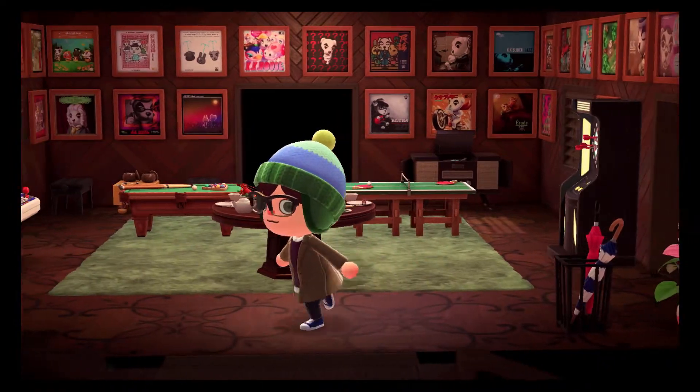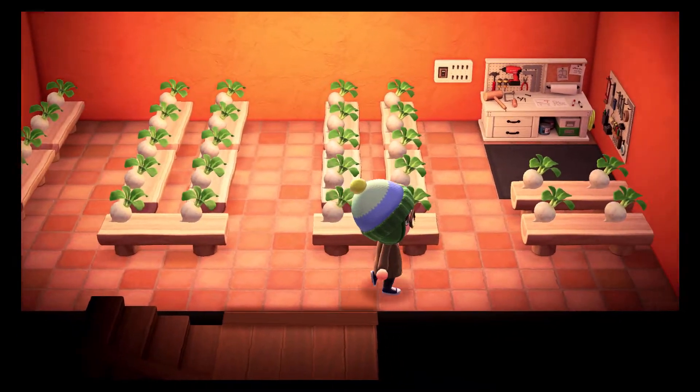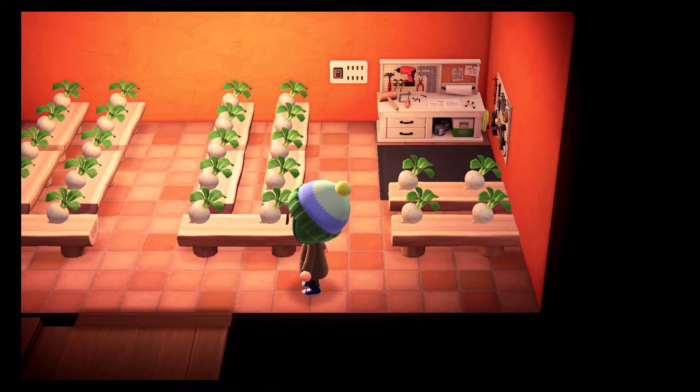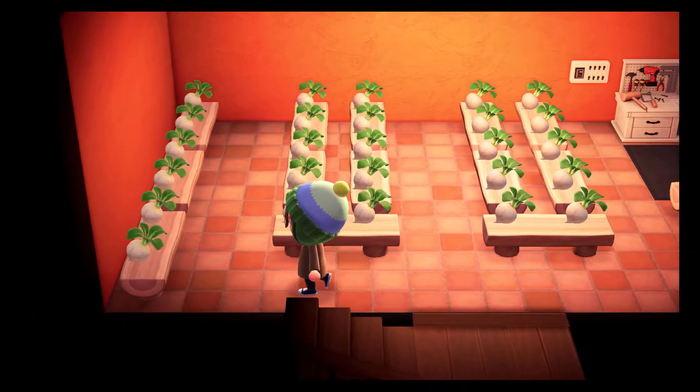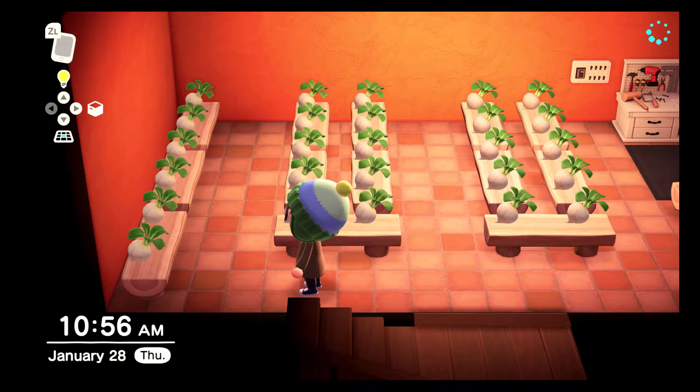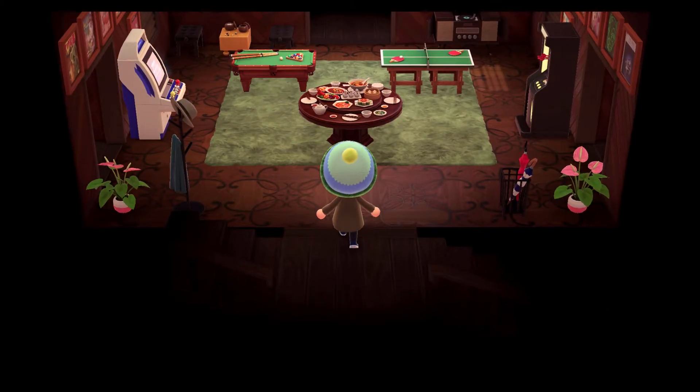We'll go to the basement first, just because it's the least interesting room in the whole house. It's just turnip storage — I just use it to store turnips. The reason is I was having a hard time getting a three-star island in Animal Crossing. If you have more than 15 items on the ground, or even on benches like here in my basement, Isabelle will tell you you can't get three stars because there's too much clutter on your island. So I just wanted to tuck all this stuff out of the way, since you don't get points dinked against your house for having things here.